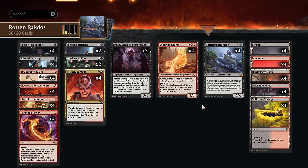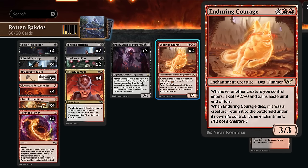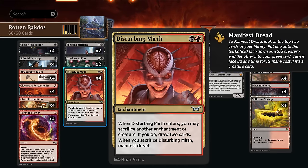That's why we're playing two copies of Enduring Courage — a 4 mana 3-3 that will give other creatures +2/+0 and haste until end of turn when they enter. It's one of those Glimmer creatures, so even if it dies we can still return it in the form of an enchantment, hopefully not exiled. We're also playing the full set of Disturbing Mirth — a 2 mana enchantment where when it enters we may sacrifice another enchantment or creature, and if we do we draw two cards. When we later sacrifice this enchantment, we also get to Manifest Dread, so we'll get an additional 2-2 creature.